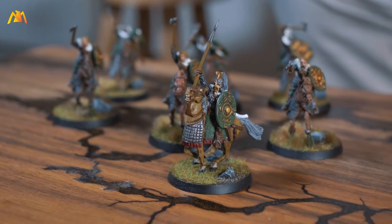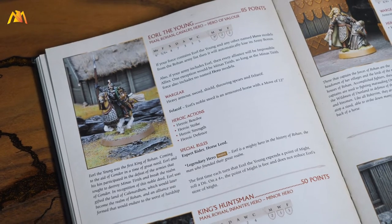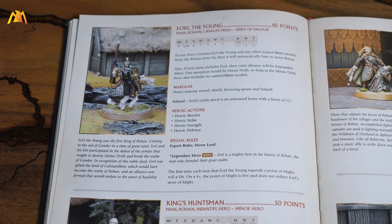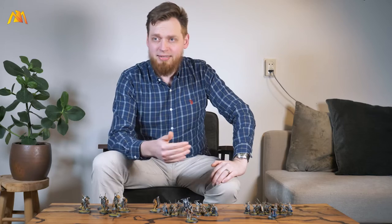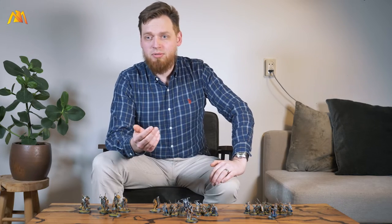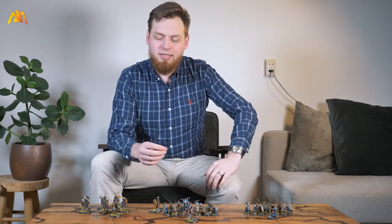The most logical place to start is Éorl the Young himself — he's the reason why you would play this list. He's a very interesting hero. He's got three attacks, three Might, Fight 5, Defense 5. He's got a special rule where the first Might he spends on a turn, on a four-plus he gets it back. And he's got a 12-inch horse move. Lots of little things — quite a good hero.